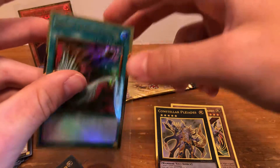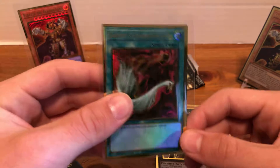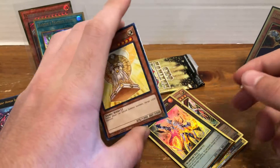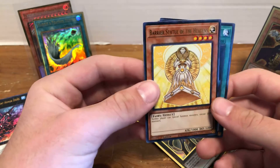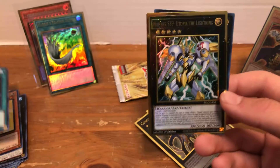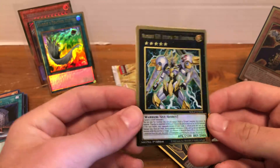Real stoked about that as well. Harpy's Feather Duster — that is going straight to my side deck. Then we have Barrier Statue of the Heavens. I'm real pumped they reprinted the Barrier Statue stuff because I am not the most friendly person on Earth and I love playing Barrier Stun. So I'm definitely going to try to pick up some of these. Foolish Burial again — just a nice solid card. And then S39 Utopia of the Lightning. The Xyzs just look real sweet in this gold rarity — it just really pops.